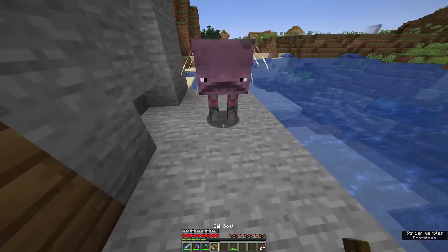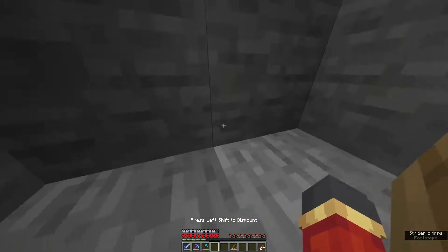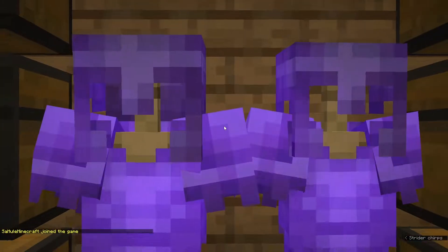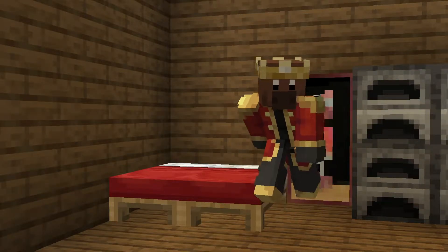Let's just bring the strider right here and place him in a boat just like so. He's in the boat. Perfect. Brilliant. We'll leave him there for now. Now you may be wondering why we need this secret base — the reason is to be able to steal the OP armor from Cool Jam. This will let me sneak into Cool Jam's base when he's not there.